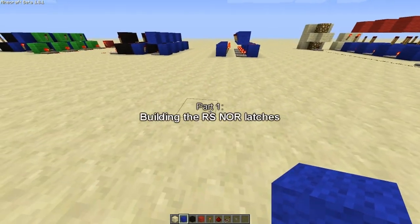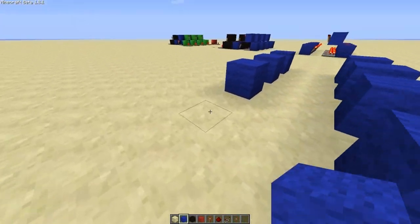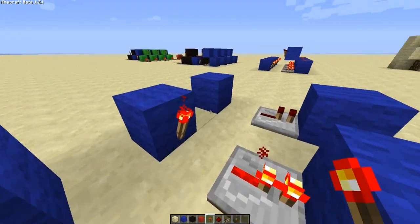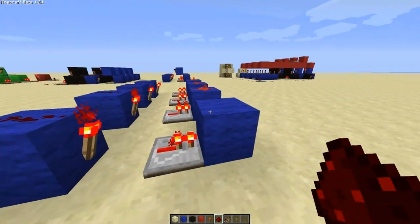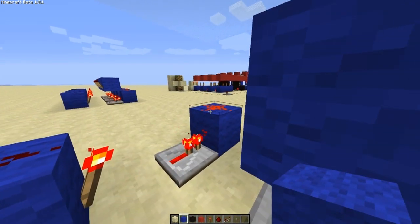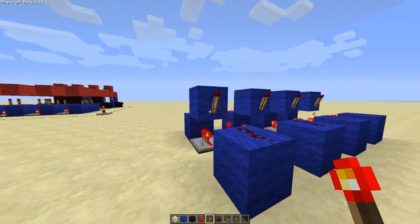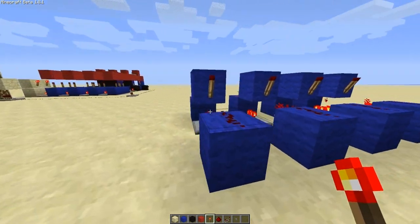Let's start off with just building the latches. If you don't know what an RS-NorLatch is, you can check out my previous tutorial on it — I'll put a link in the description. It's basically a one-bit memory cell that remembers one piece of information when you want it to. We're going to do four in a line, but you can do as many as you want depending on the application. For a seven segment display you'd want ten, zero to nine, each latch representing a number going into a decoder.